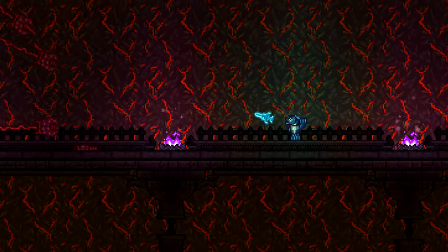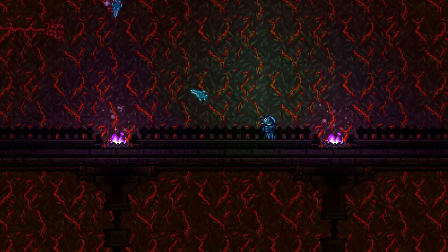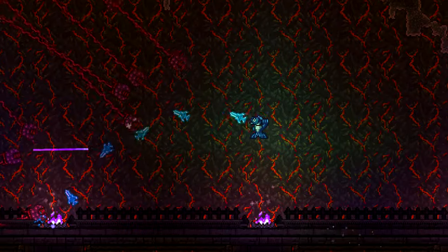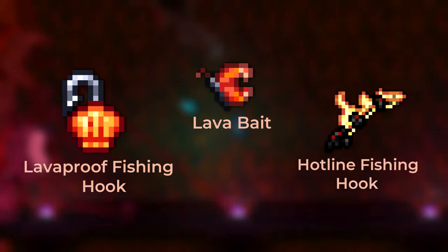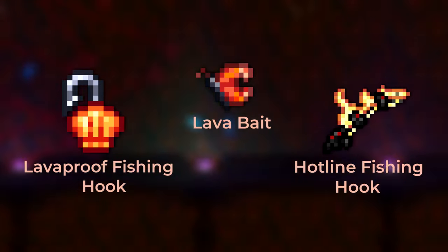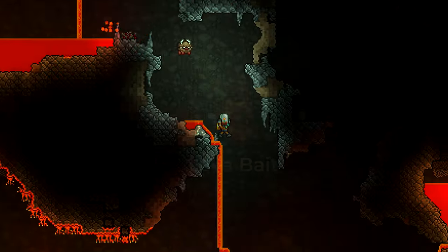If you're thinking about getting into lava fishing before entering hard mode, know it's doable, but it won't be easy. You'll need at least one of these three items to fish in lava: the lava-proof fishing hook, lava bait, or the hotline fishing hook. Out of the three, lava bait is the only method accessible to players early in the game, so let's focus on that.